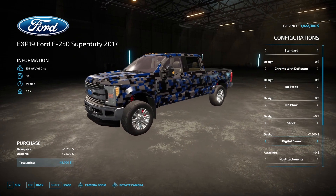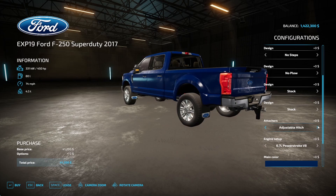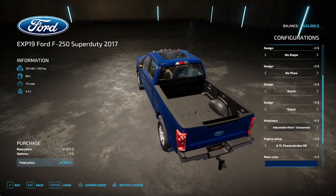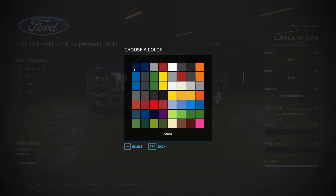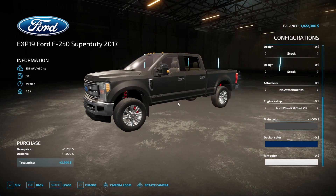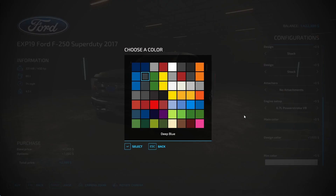There's also a digital camo wrap option and then it goes back to stock. For hitches you can go with a fixed hitch, adjustable drop hitch, fixed with gooseneck, or adjustable hitch with gooseneck. Engine options include a 6.7 Power Stroke V8 tuned and a normal Power Stroke V8 stock. There are multiple color options — light blue, black, gray, and more. The design color option I'm not entirely sure what it does.